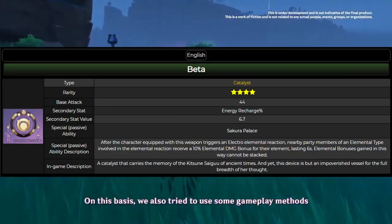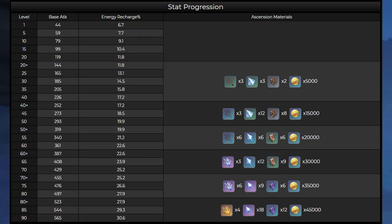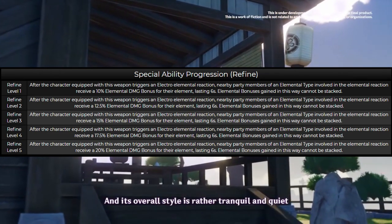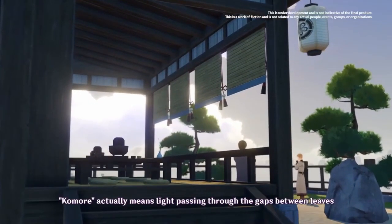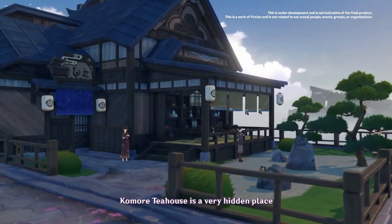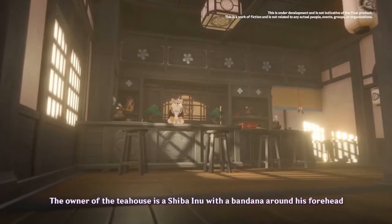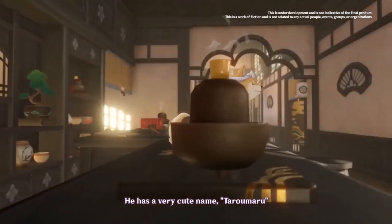Next, let's move on to the catalyst. The primary stat is attack and the secondary stat is energy recharge. This catalyst works best on two characters that most people don't commonly use: Lisa and Sucrose. Personally, I believe this is the worst of the five new craftable weapons. I won't go too deeply into it since the passive is fairly self-explanatory.